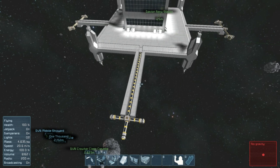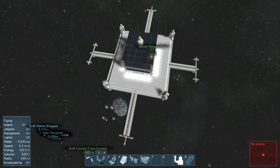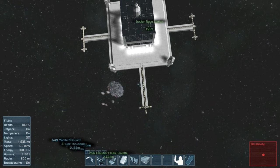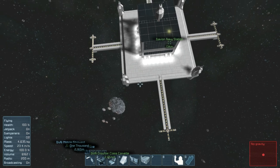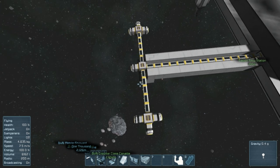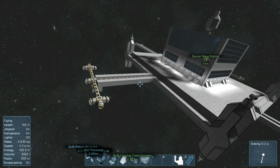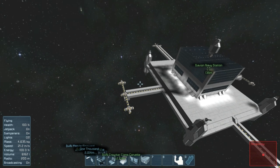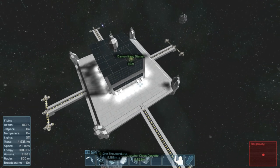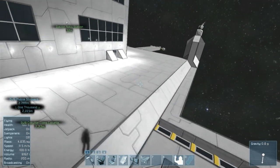On the bottom and top side here, we've got a docking area for very large ships to come in and have room to connect up. And then on the other side, we have room for small ships and smaller large-class ships to come in and dock. So that's a total of 20 connectors on the outside for ships to come in and dock.